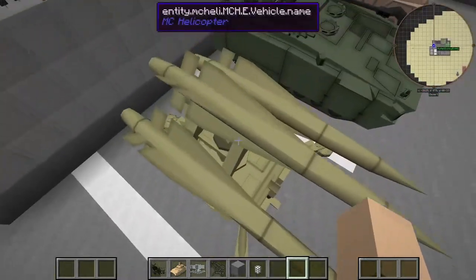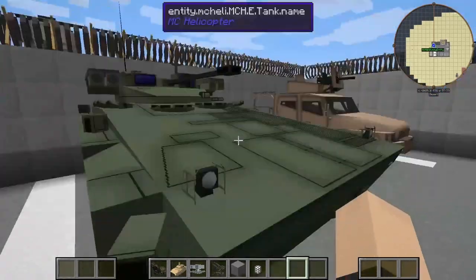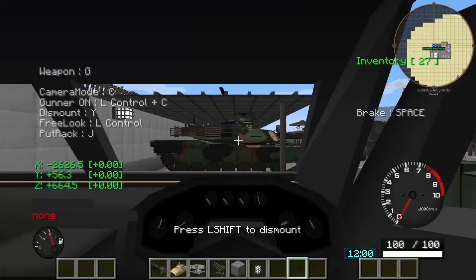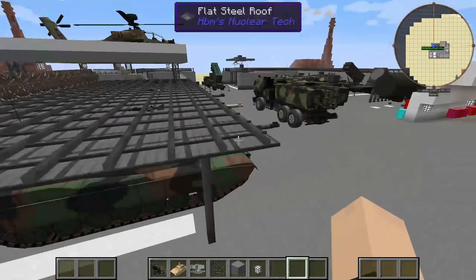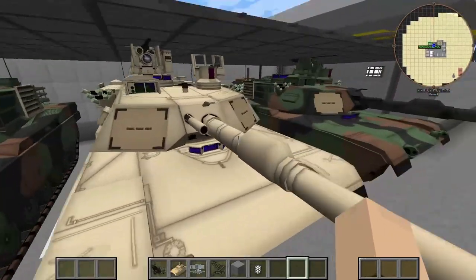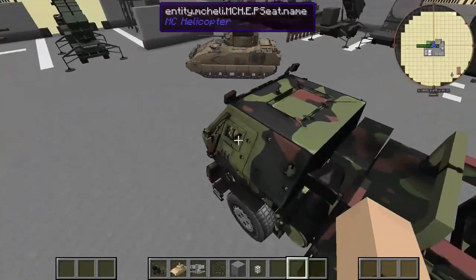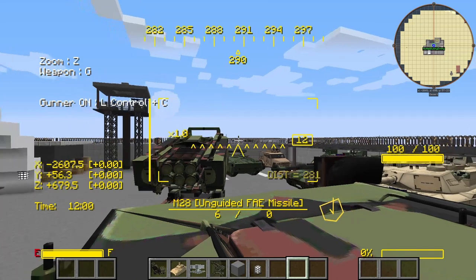Looks like we got another rocket launching pad over here. Nice. More tanks. You can't go wrong with the Humvee. I like the selection here. The flat steel roof. More tanks — I'm gonna go out on a limb and say that Savage likes tanks. I gotta get out of here before I accidentally launch something.